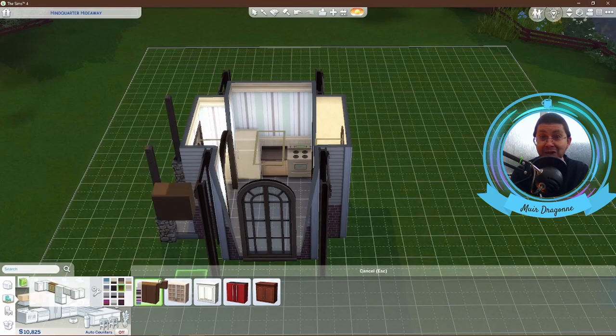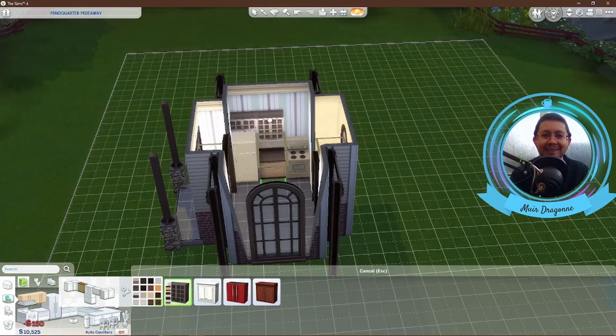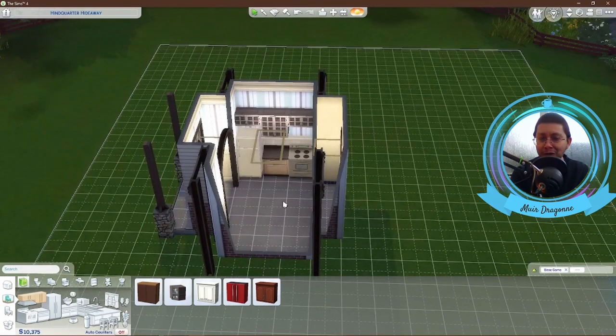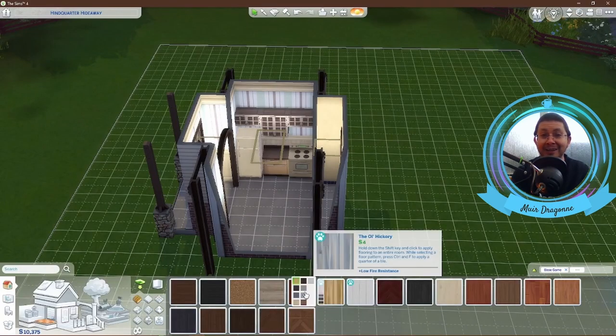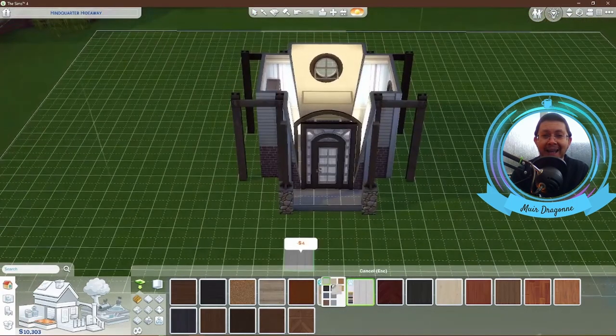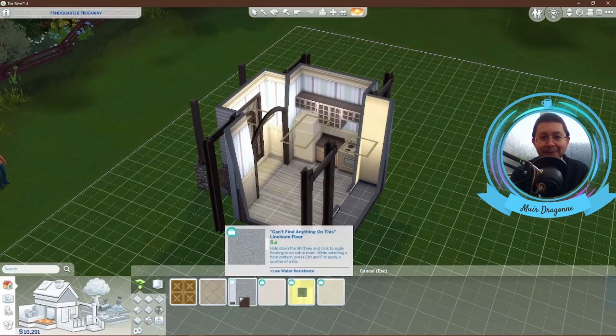Unfortunately, there's no sink in this build at all, not even in the bathroom. Your Sim is just going to have to eat off of paper plates — which is fine. Luckily, the Sims will throw away plates and glasses if there's no sink to wash them up in. This is a starter home, so technically you could put a dishwasher in underneath a workstation, but a dishwasher is a little bit out of the price range for what I consider a starter home.